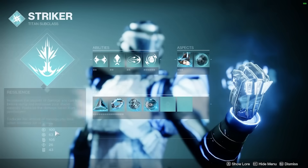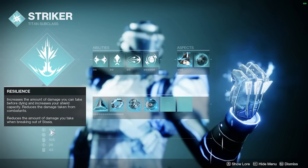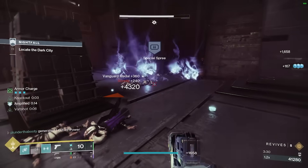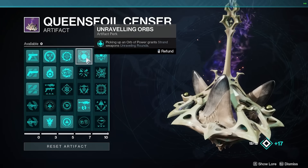For your stats on the build, aim for 100 Resilience first — that's most important. Then spec into Discipline and a third stat of your choice, either Recovery or Strength. For weapons, take a Strand primary weapon, which will allow us to apply Horde Shuttle and Unraveling together for added damage.